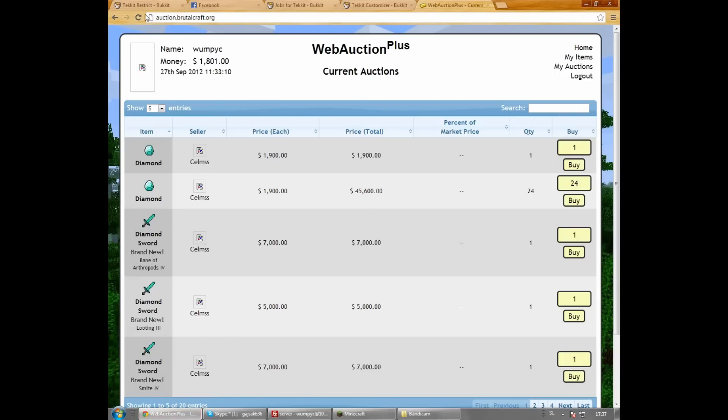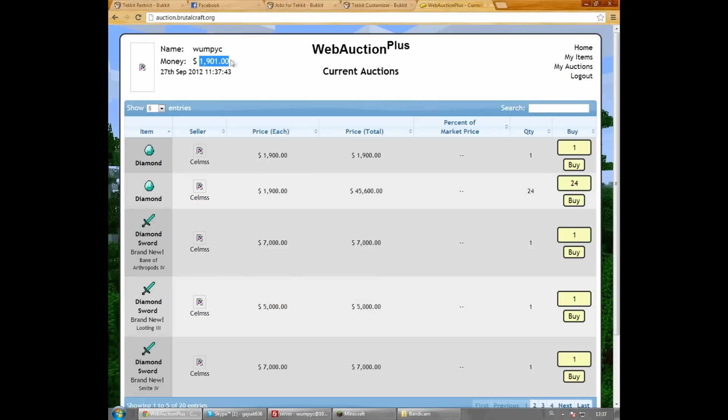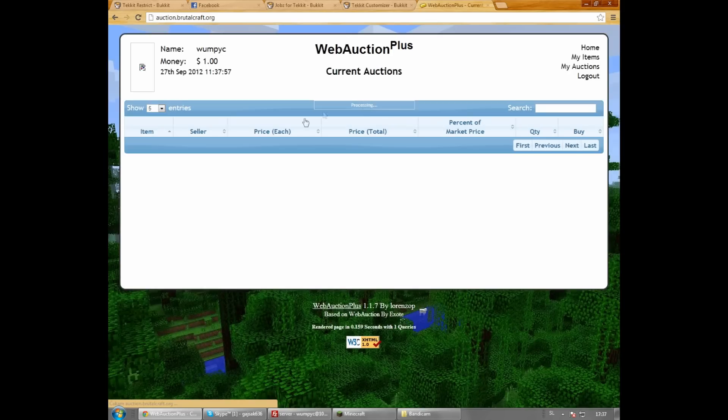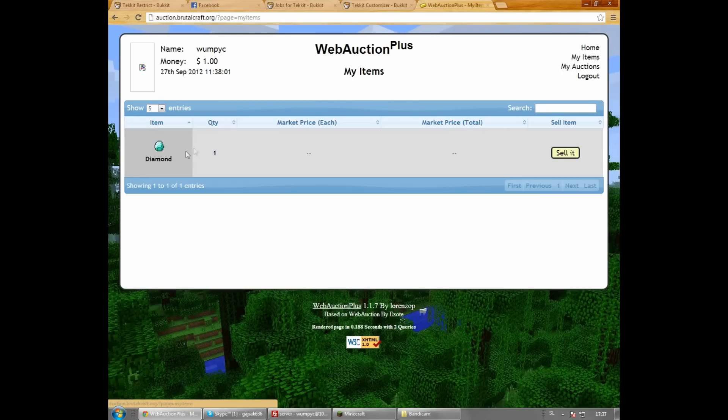You go to the site and you will see your money balance here, and there's a diamond listed with a price. I'm going to buy it.